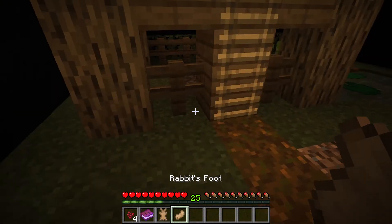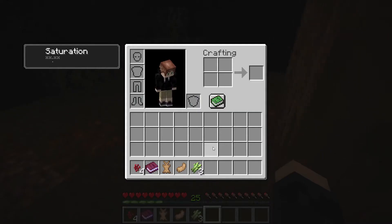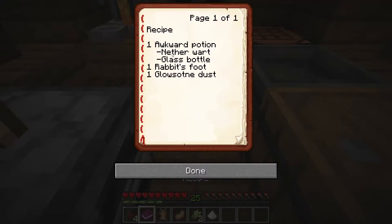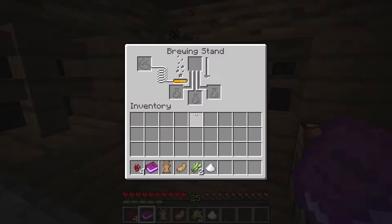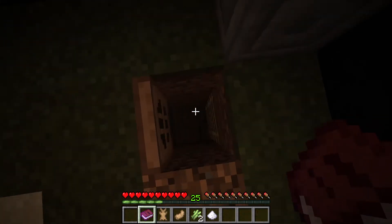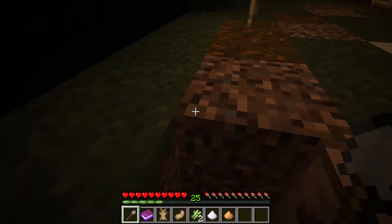Sorry buddy, I don't want to kill you but I had to — okay, we got the rabbit's foot. Now what we need is probably some sugar cane for the sugar. What's the recipe again? Awkward potion — nether wart, glass bottle, rabbit's foot, and glowstone dust. We'll do that in the meantime if we can find the bottle. We need some blaze powder too, I think. There's a barrel with a stone shovel and another barrel with some glowstone dust.